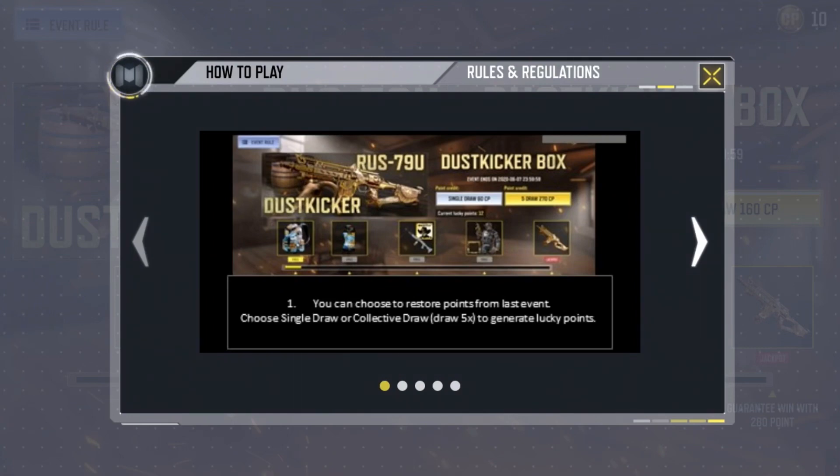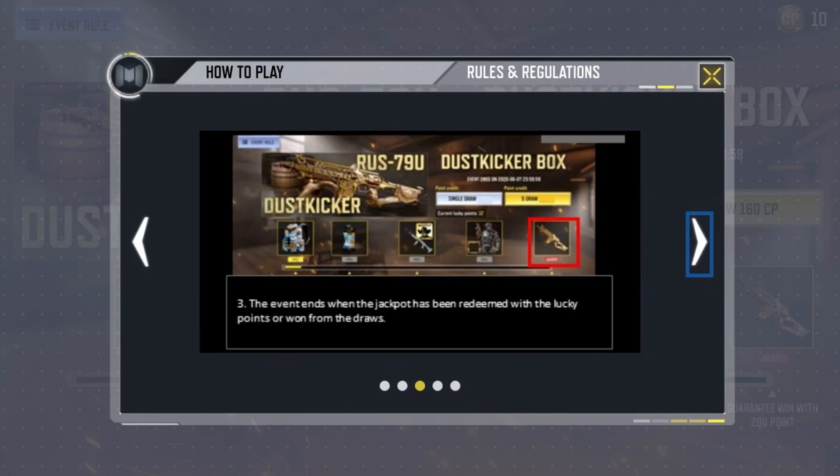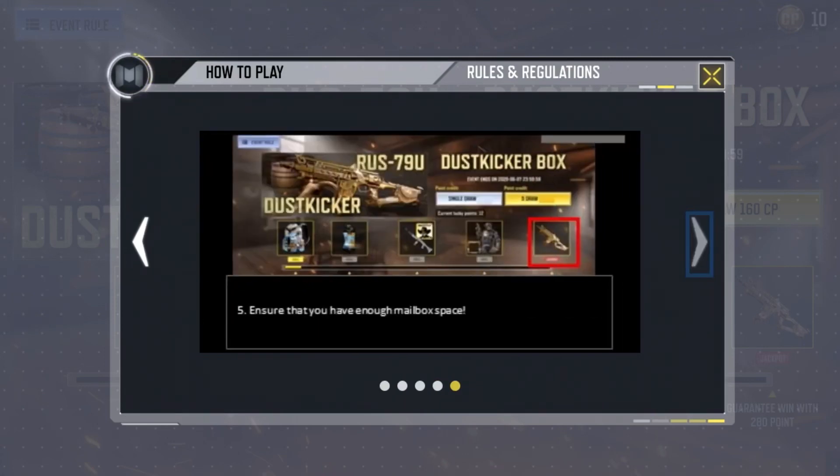First, choose single draw or collective draw — draw five times to generate lucky points. Second, win the jackpot either from the draw or through redemption of lucky points. Third, the event ends when the jackpot has been redeemed with the lucky points or won from the draws. Fourth, if you won the jackpot from the draws and have uncollected tier rewards, you will be given an option to buy the items in bulk at a discounted price.